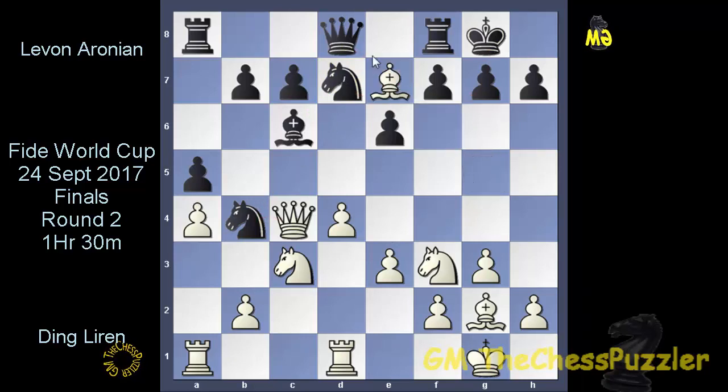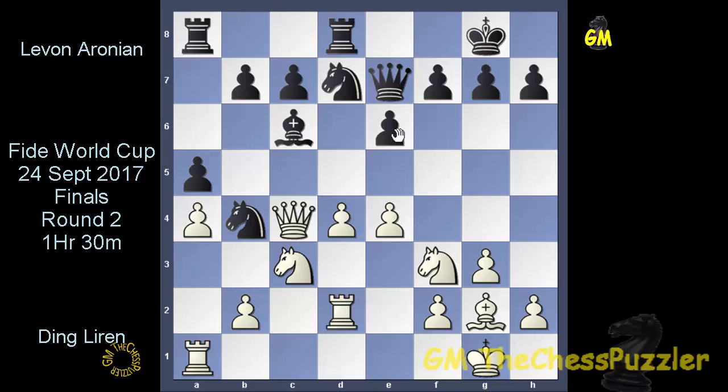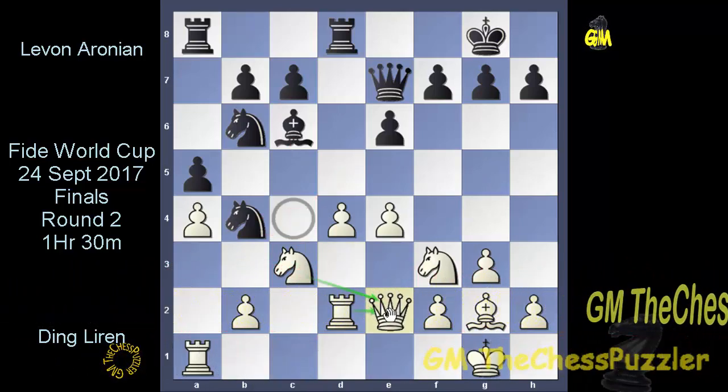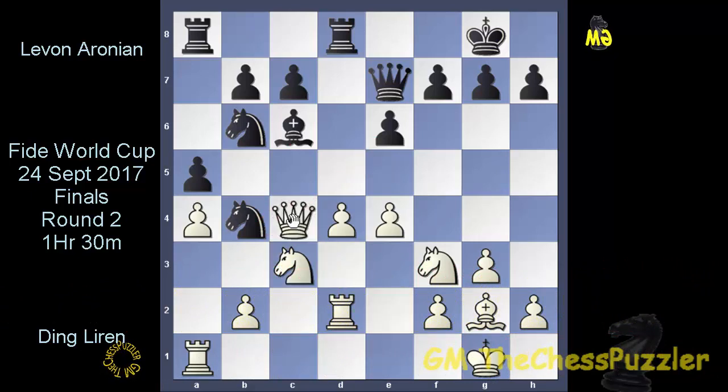Rd1 led to the other knight evacuating f6 to provoke White to make a move on the king's side. Aronian exchanged the bishop — just look how strong this knight is on b4. With e4, Aronian got the music going, and now with Rd8, Aronian went for Rd2 just to stop, at least for now, the knight reaching c2. Nb6 was Levon's first serious threat, and the queen needs to evacuate e4. Qe2 is a good square, and we are just waiting to see if this move is played. And indeed, this was not a very hard move to go for.